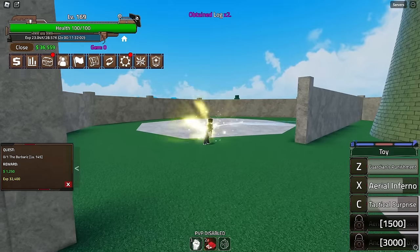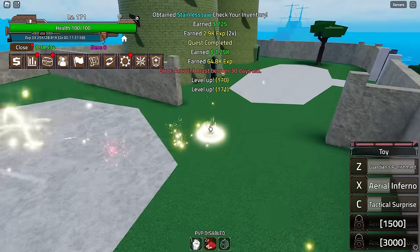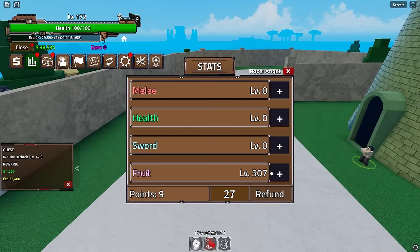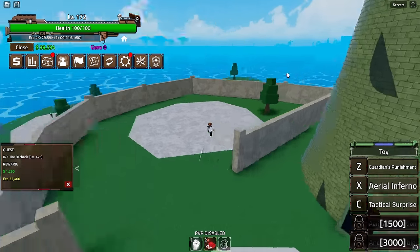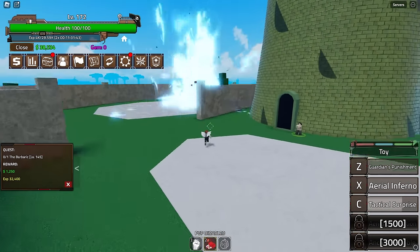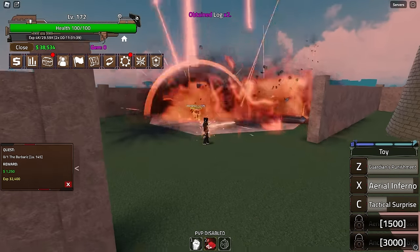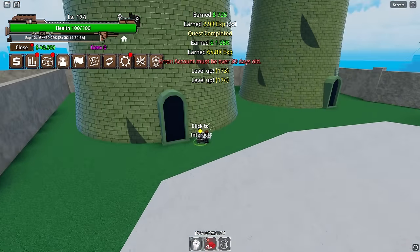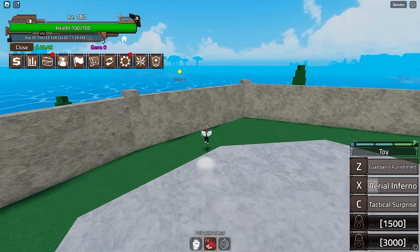I want to try Tactical Surprise by itself. Let's see what it does on its own — yeah, okay, that move is actually really good. It had balloons and ice in it. Alright, we should be moving to the next island any second now.